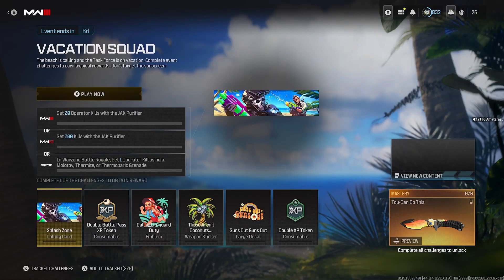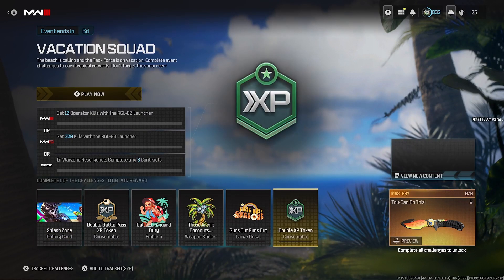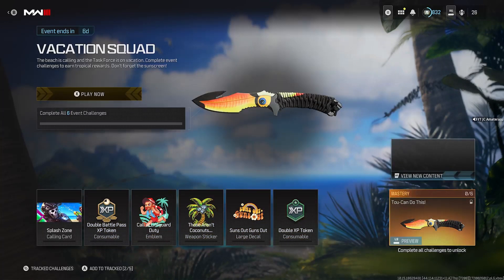We're back with a brand new Modern Warfare 3 video. Hope you're enjoying Season 4 Reloaded. We got a brand new event that came in today — the Vacation Squad. It ends in seven days. It says the beach is calling and the task force is on vacation. Complete event challenges to earn tropical rewards — don't forget the sunscreen. We have a bunch of challenges to complete to unlock all these rewards.